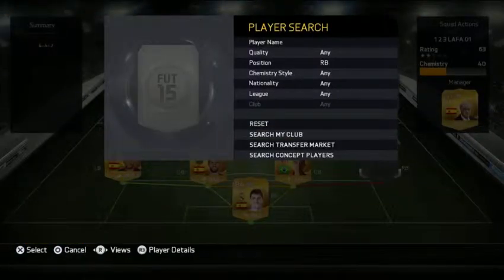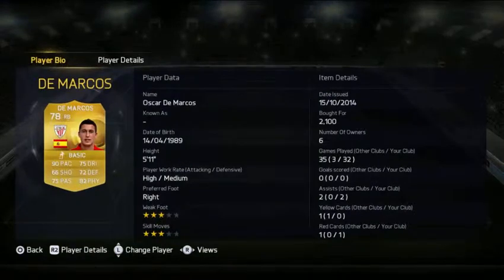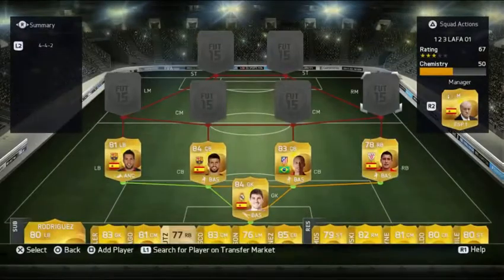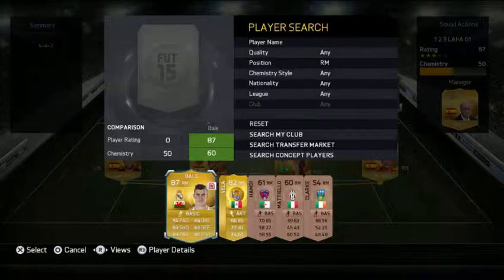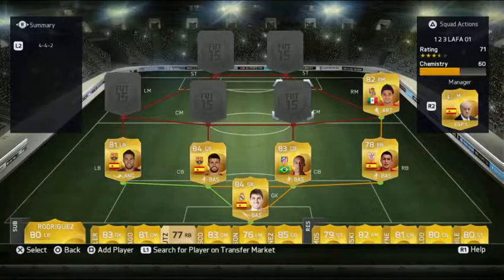Our right back is going to be DeMarcos, 90 pace. I recommend you this player, really really good and he is really cheap. Vela, really good player, about 9k — 86 pace, really good, 85 dribbling.